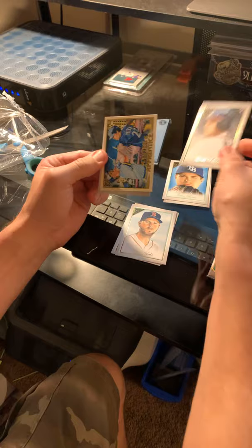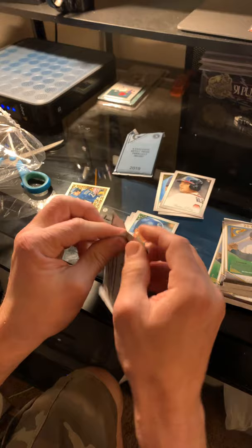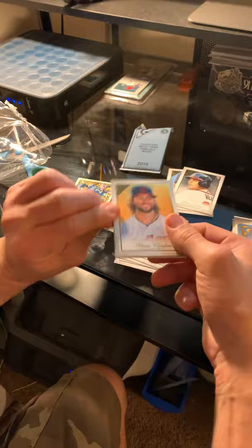In this pack we have Chris Sale, Austin Riley — not doing too good. Master and Apprentice insert, and Domingo Santana from the Mariners. Let's see what we get in this next pack.